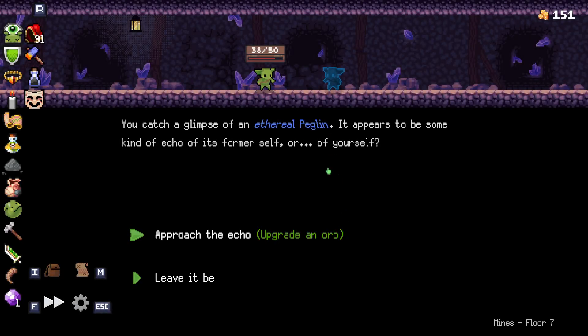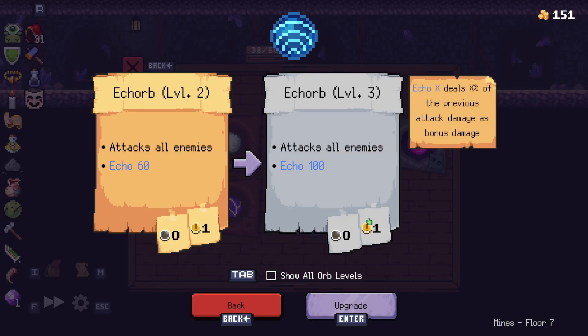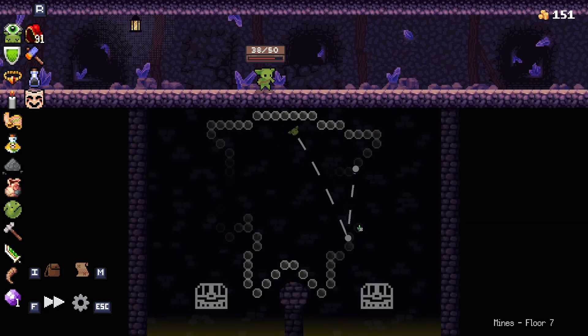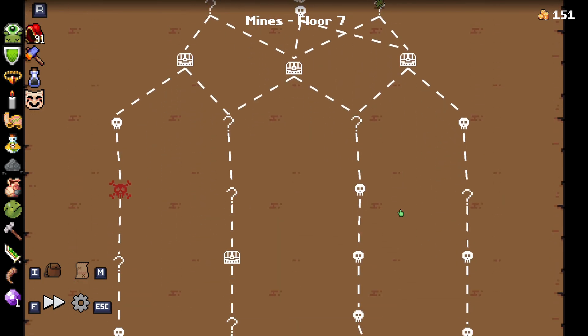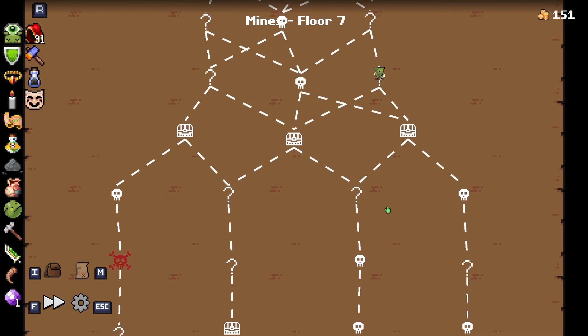The ethereal peglin. Approach the echo and upgrade an orb. Upgrade. The echo imbues you with its remaining power before fading away. Right or left, it doesn't matter. Doesn't even matter. Oh my gosh, that's where it came from.